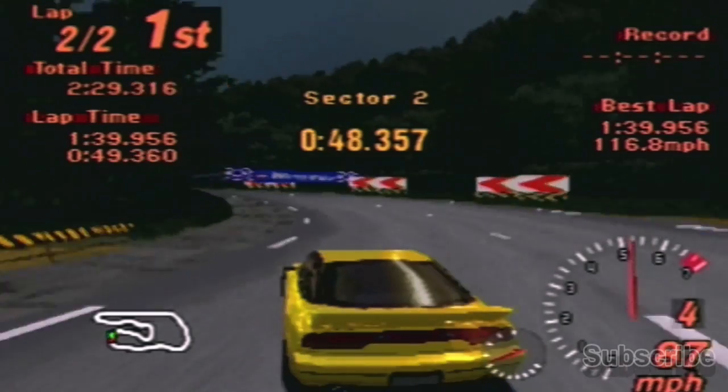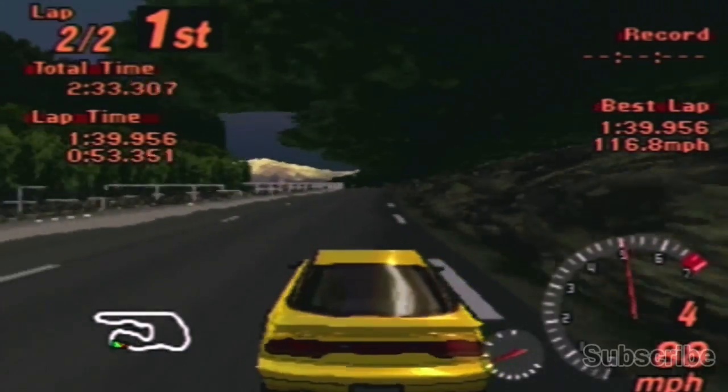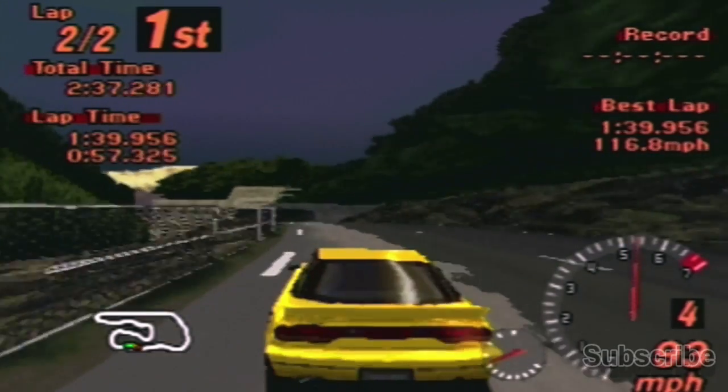This double apex turn is always the signature turn for Deep Forest, and then you run along the backstretch with the river on the left and go through the tunnel.